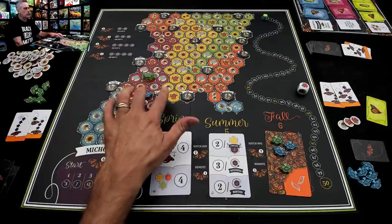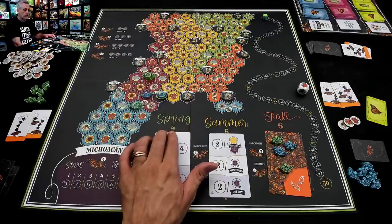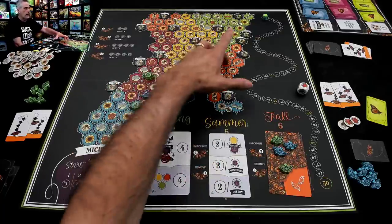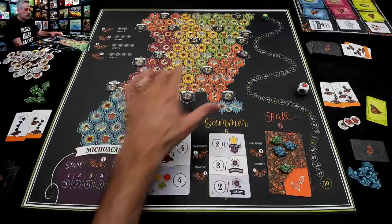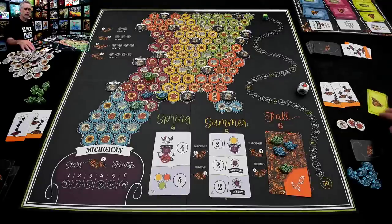Even though Jen could hatch another butterfly right now, I don't think she's going to do it. She wants to be able to ensure she has at least two butterflies before spring is over, with all of them north of the line. By keeping two, Jen has a better shot of achieving this, so she's going to save her flowers for later. Her turn is over, she draws another card.